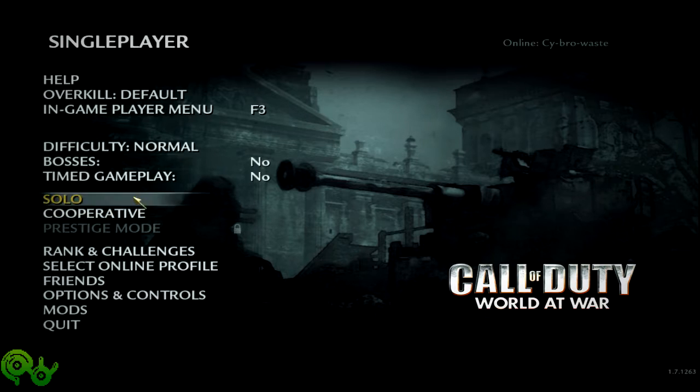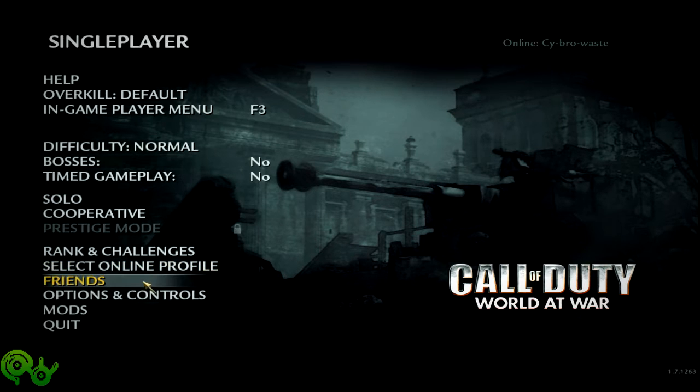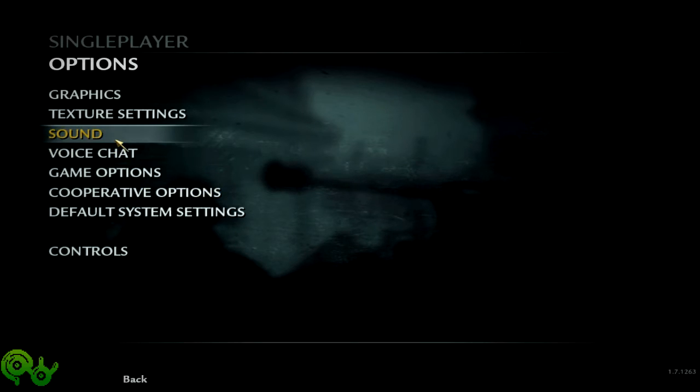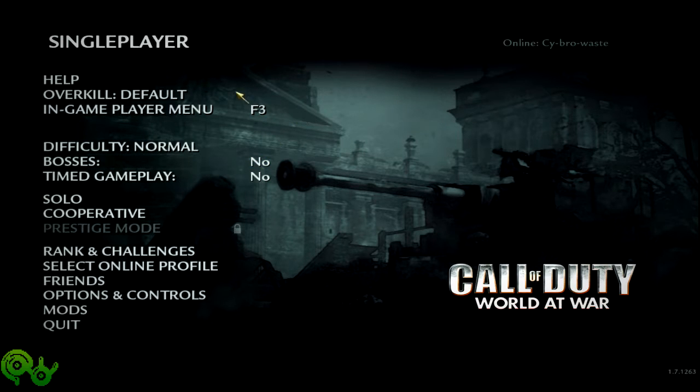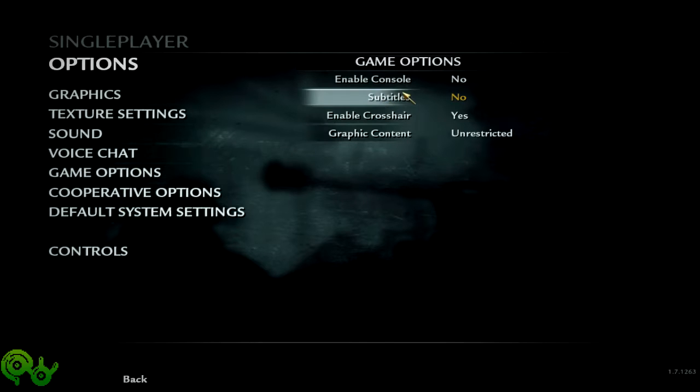We are playing some zombie realism, and this is my first time playing with this, so I've got no idea what I'm doing. If I remember correctly, I have to re-enable the console. Game options, enable console, yes.